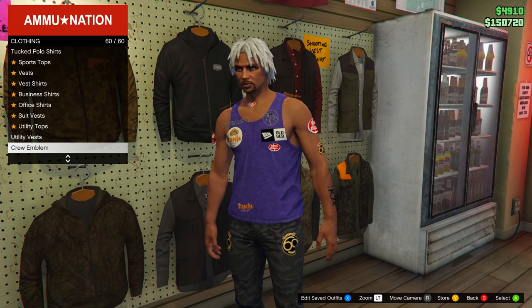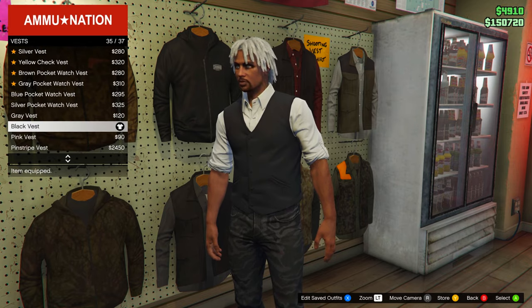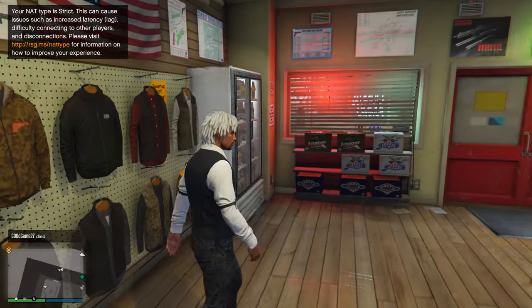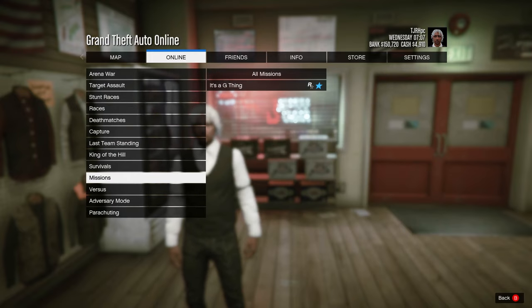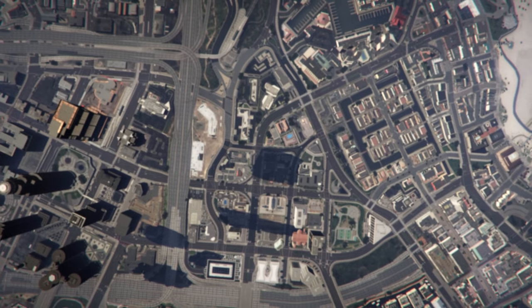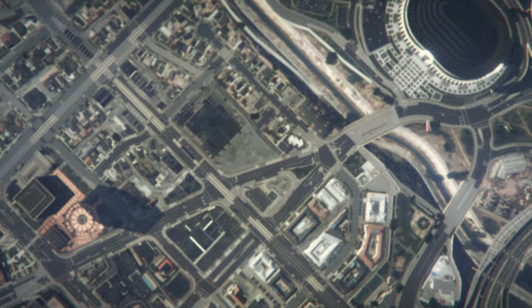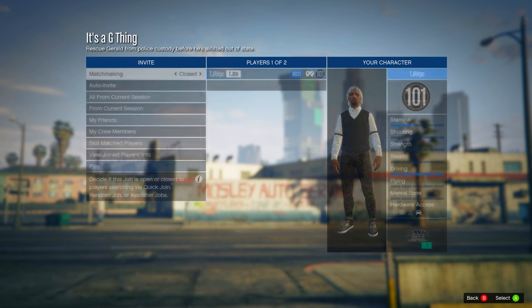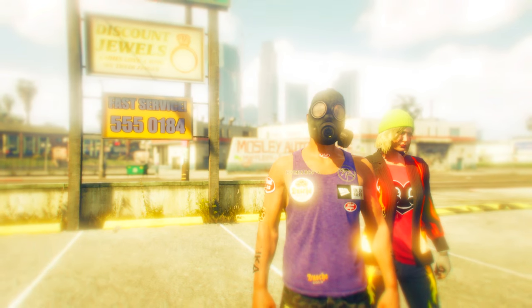In Ammo-Nation, go to the Tops menu, head down to Vests, and choose any vest that lets you equip a shirt underneath. Then go to Vest Shirts and choose the white band vest shirt, the black band vest shirt, or any other — or equip a belt here and it'll merge onto the outfit. Then go to Online Jobs, Play Job, Bookmarked, Missions, and start up 'It's a G Thing' again. Set clothing to Player Saved Outfits, invite anyone, and start it up.